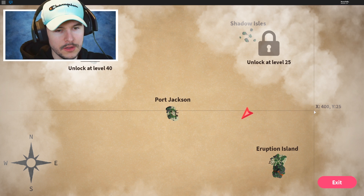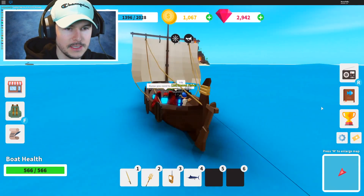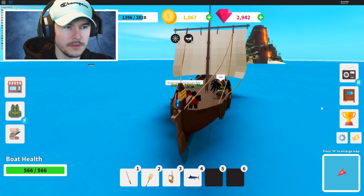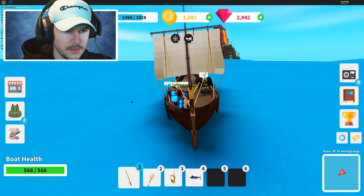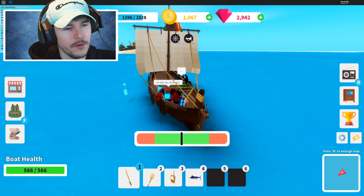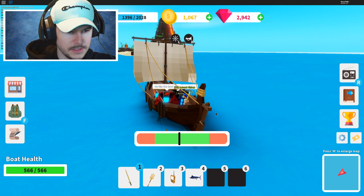Now we're making our way closer to eruption island — that's where we need to get because it's gonna have more rare fish. Let's go ahead and fish right here. Since I have so many people on my boat, I might be able to get a super rare fish. Let's see what we catch.